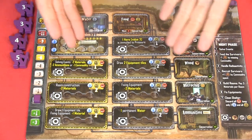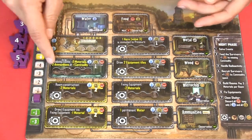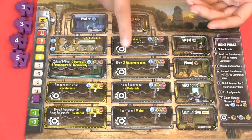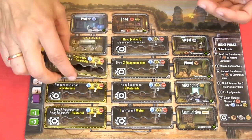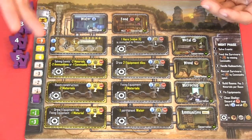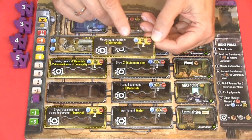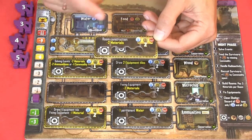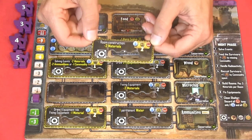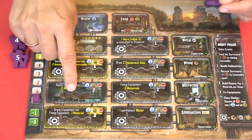All the rooms start on the unbuilt side. If you turn them around, it means that you have built the room — the room is green on the built side. Each player may choose one of their seven rooms and build that room for free. So maybe we'd like to build this room where we can build another room with two less materials — we could use only one material the next time. This ability can only be used once per turn.